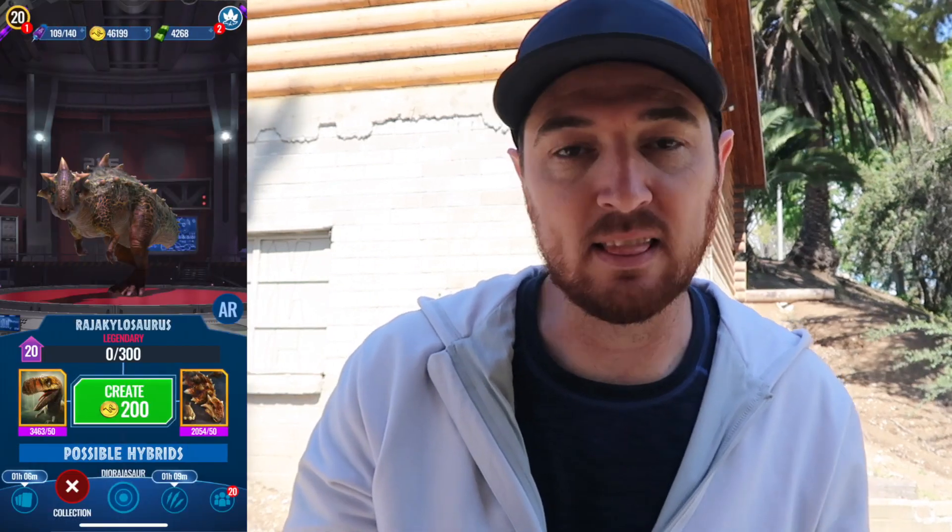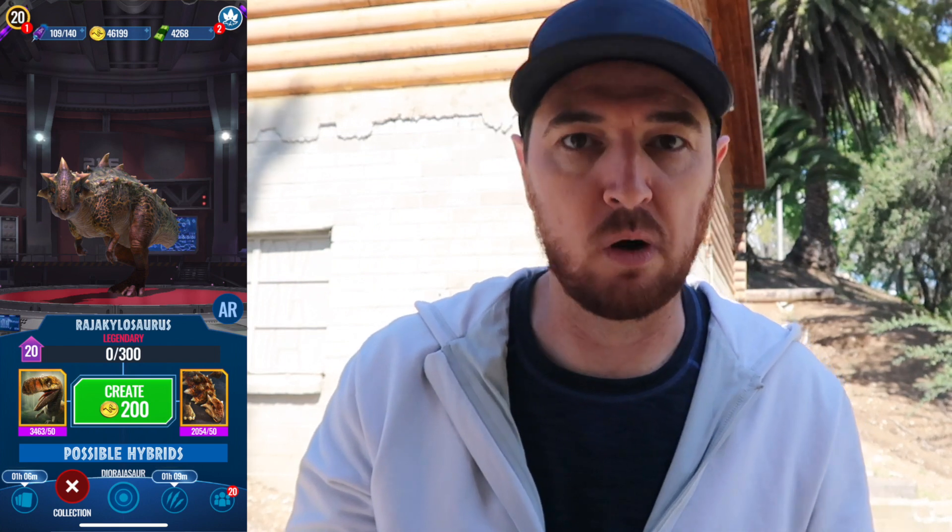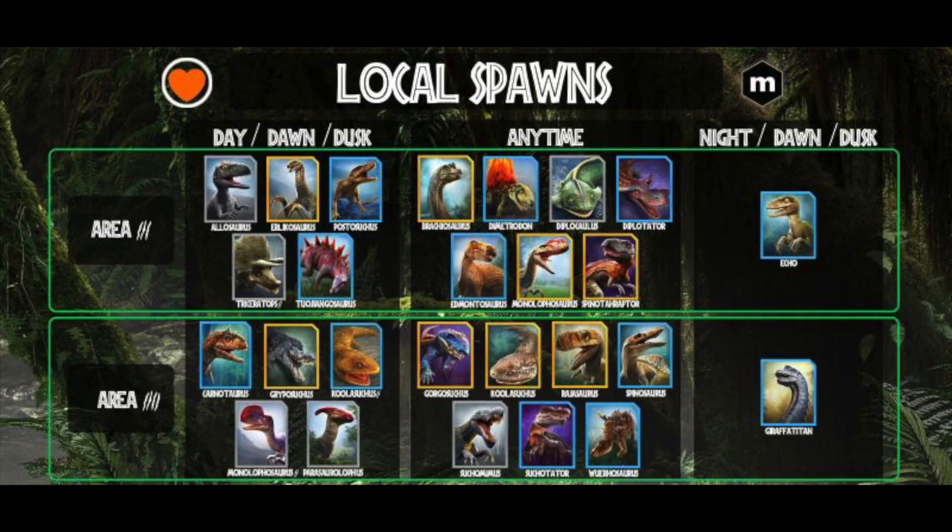The second component for Diorajasaur is a level 20 Rajankylosaurus — a legendary hybrid of Rajasaurus and Ankylosaurus. Rajasaurus is an anytime spawn for Local 4, so unlike Earl Adamus where you only had to go to Local 3, for Diorajasaur you also have to visit Local 4 for Rajasaurus. To know you're in Local 4, look for Monolophosaurus Gen 2 and Parasaurolophus, plus Suchotator, Wuerhosaurus, and Spinosuchus.